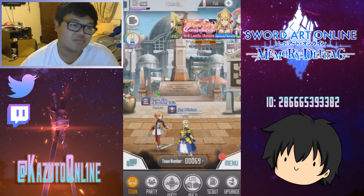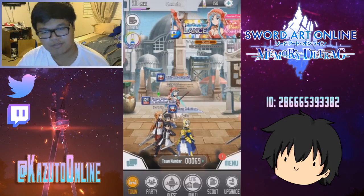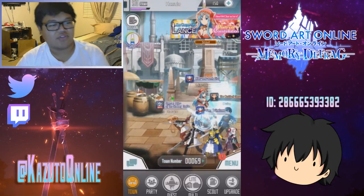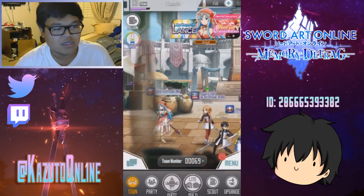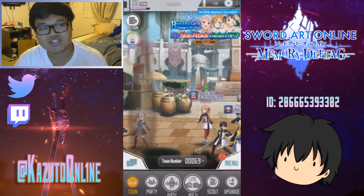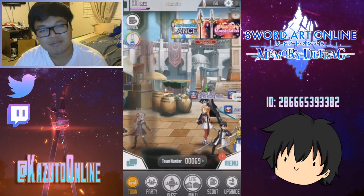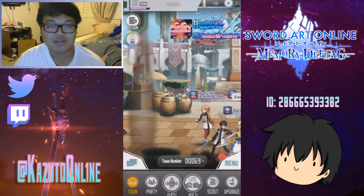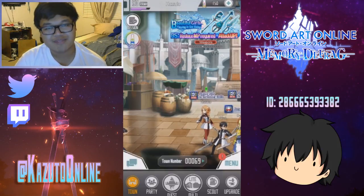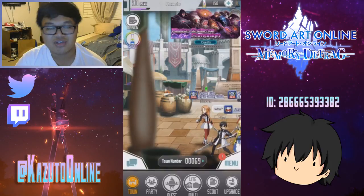You can get 250 memory diamonds and if I can get 250 I may scout for the constellation units, since I've never scouted for them. I did say I was going to skip them but I'm not too sure — they're pretty cool, but not too relevant for me right now. Anyway, I want to thank you all for watching this video of Sword Art Online Memory Defrag. If you enjoyed, leave a like, comment suggestions below, and subscribe if you're new. My name is Kaz — hope y'all had a fantastic day, I'll see you all in the very next video, goodbye!